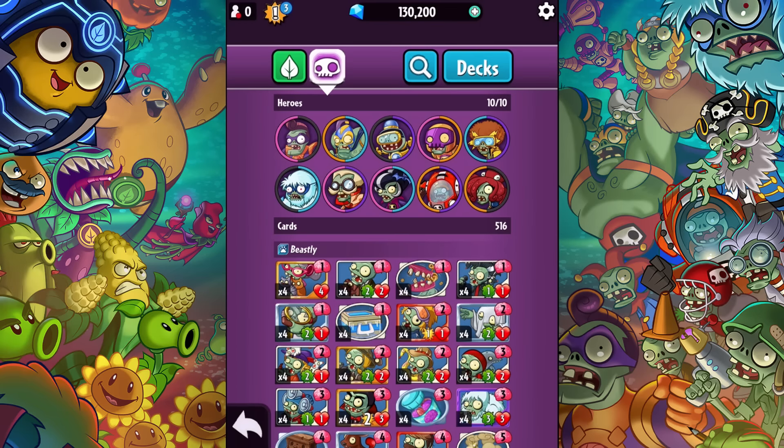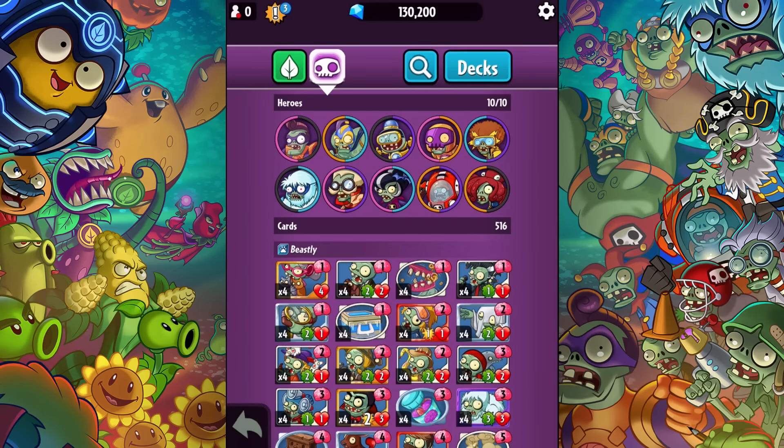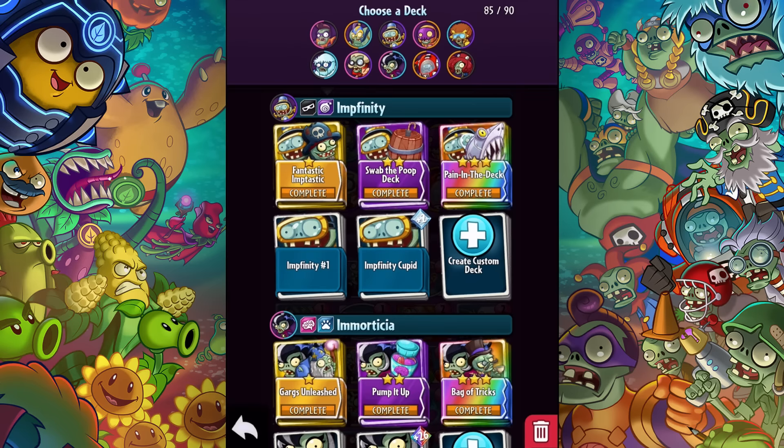What is up guys, Zach Scott here playing Plants vs. Zombies Heroes. Today I'm going to show you the strategy decks of Super Brains. His name is indeed Super Brains — sometimes I get it wrong — but we're gonna look at his strategy decks really quick to see what we need to do to hopefully pull off some victories here.